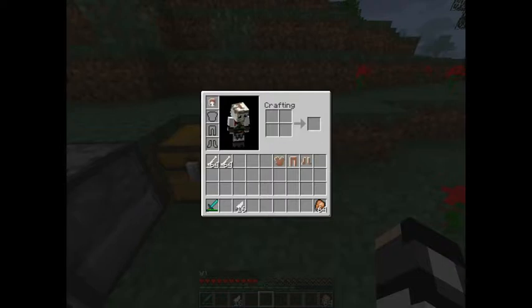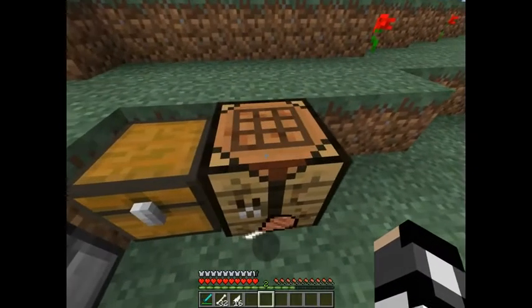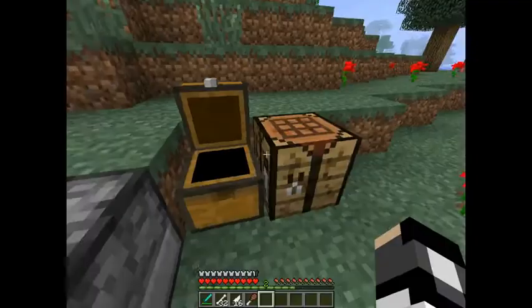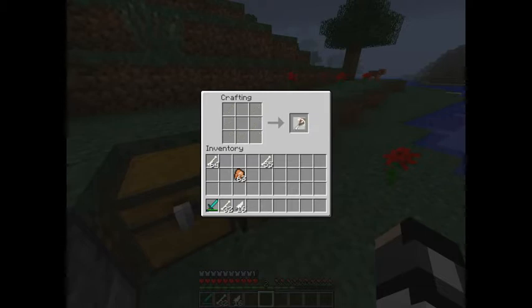Now there is one weapon addition of this mod, and that is the drumstick. You just place a bone like so, in the corner like this, and you can get a chicken drumstick. The chicken drumstick can be upgraded — all you have to do is surround it by bones, as with everything else, and you've got yourself a wishbone mace.